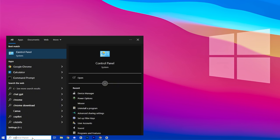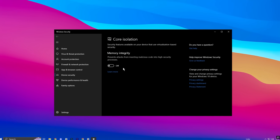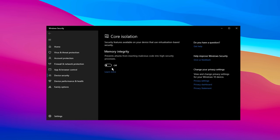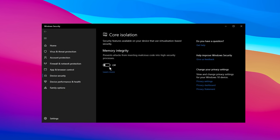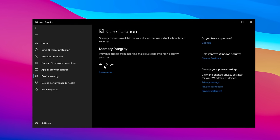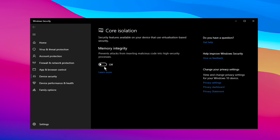As an optional step, consider experimenting with core isolation under Windows Security. This feature provides enhanced protection by isolating critical processes from potential threats. However, it also demands considerable CPU resources, which could affect performance. To assess its impact, try playing Fortnite with core isolation enabled, then disable it and compare the system's performance. Keep in mind that turning off this feature reduces security slightly, so it's essential to balance the potential performance improvement with the trade-off in protection.